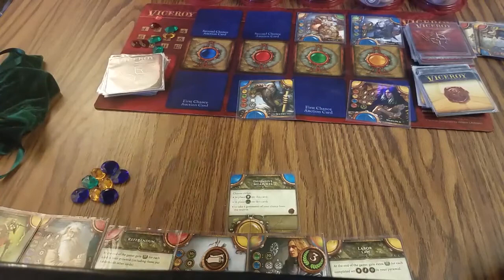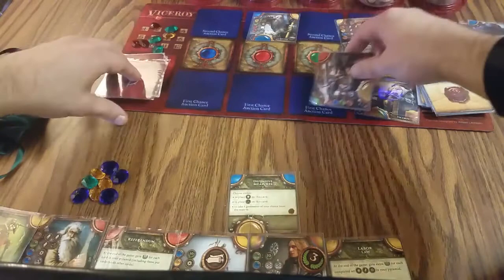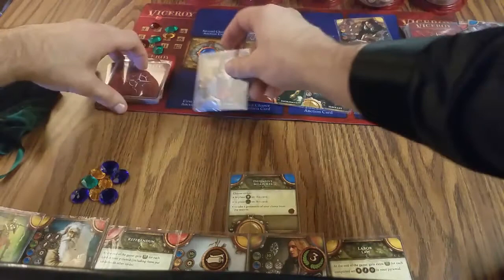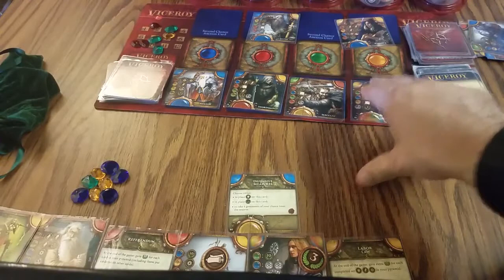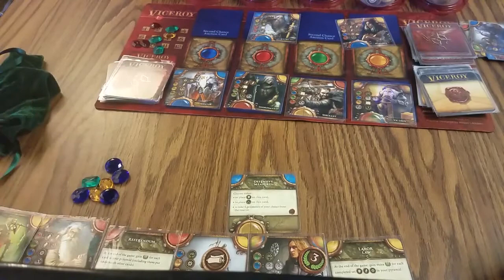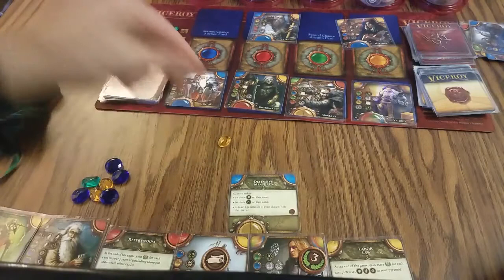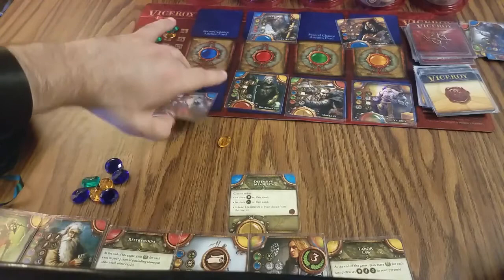Next bidding phase — another Viceroy. I know it's called that but why do I have so many? I'm going to bid for it. My general preference is to always bid on Viceroys. Bidding yellow — they bid blue. Viceroy for me.